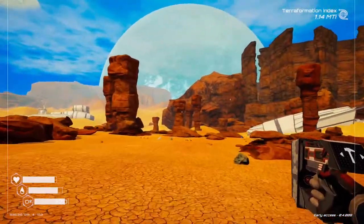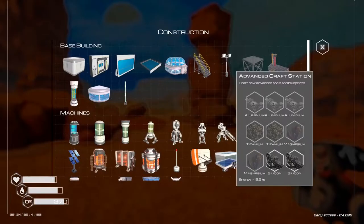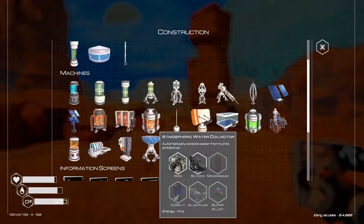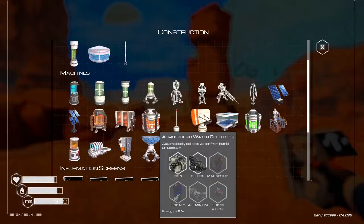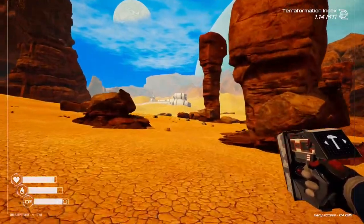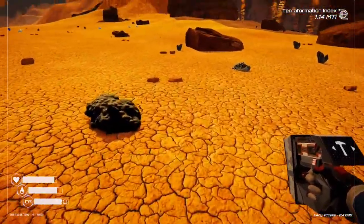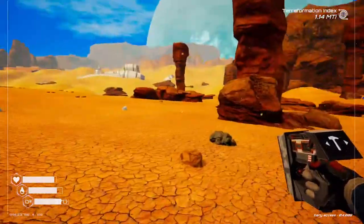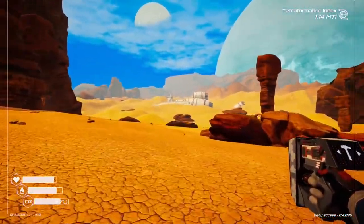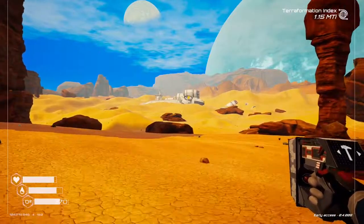Every time we've upgraded to a certain thing, something new unlocks. We've actually got the glass spreader now, and since we're getting water we can get that up and running - probably in the next video. Oh, we need two titanium! Let me grab those. I want to set up the shelter as close as possible to the exploration area.